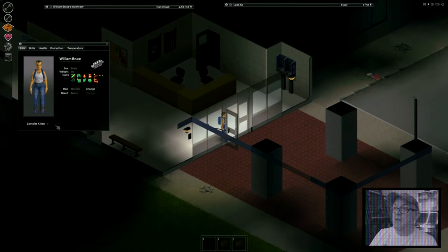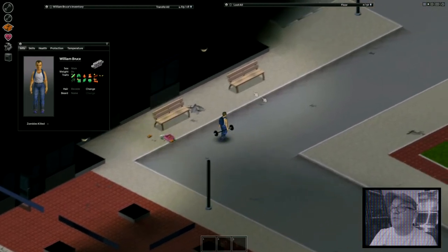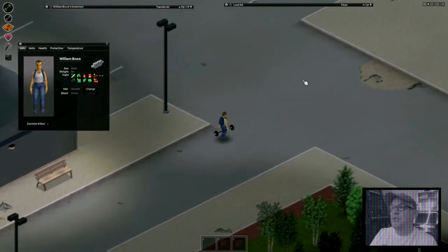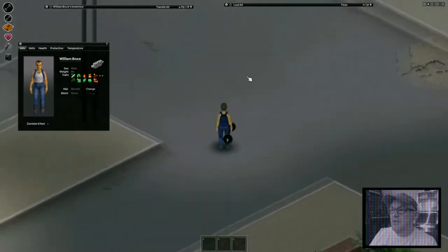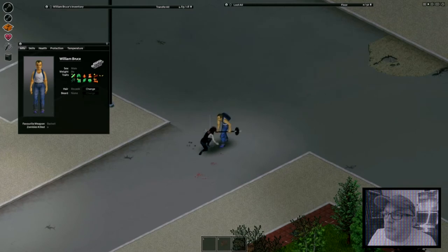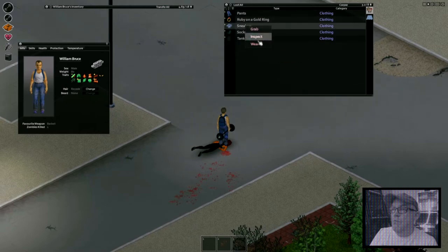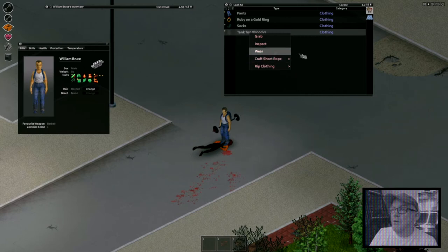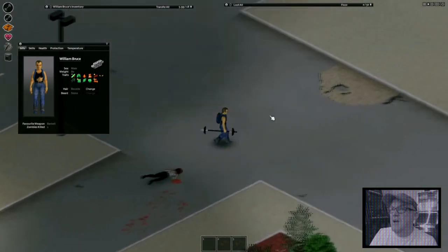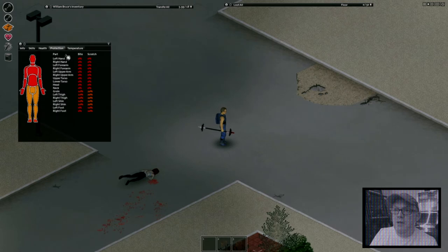So far, zero zombies killed. This is the world - very Sims 1-like graphics. You can hurt yourself on so many things like glass. Mouse wheel zooms in and out - and there's a zombie coming towards us. That sound was the death of her, so we're going to wear her sneakers, wear the tank top. We're a little bit protected now - looks like there's some damage on that tank top.